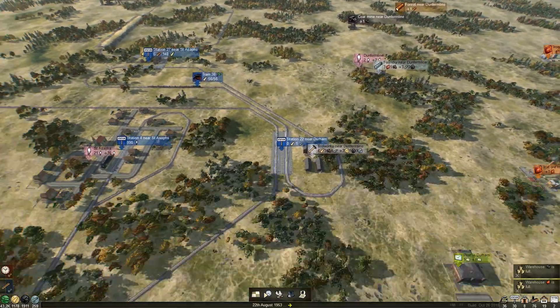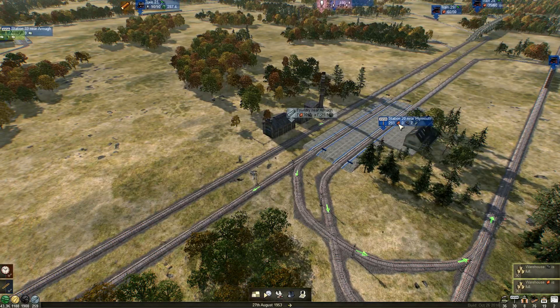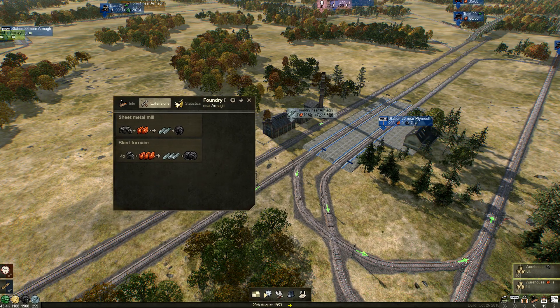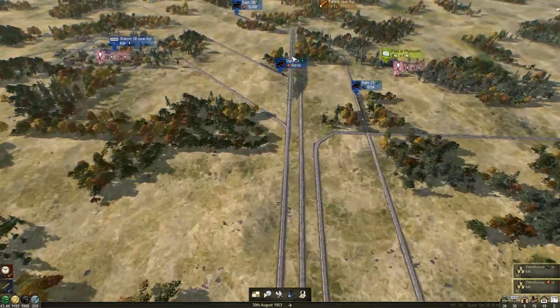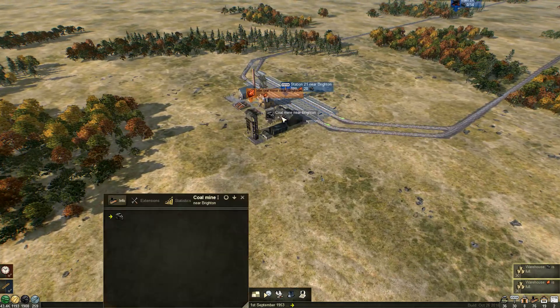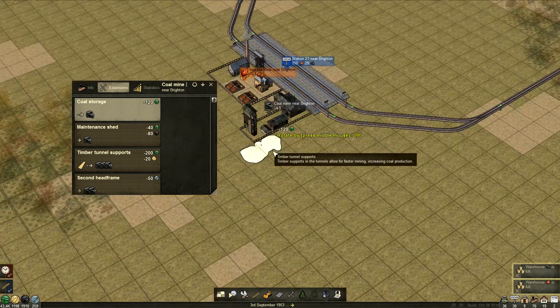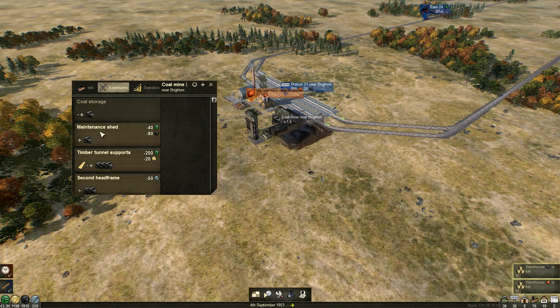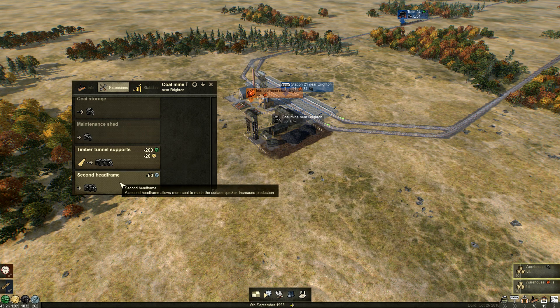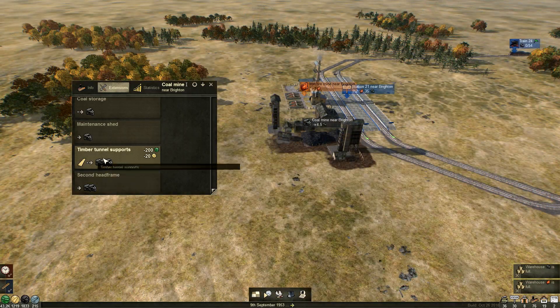We have a problem here — we have built up so much that this is unbalanced. We've got all the extensions we need but we're not bringing nearly enough coal. Let's see if we've got any extensions — we've got loads, that is silly. Let's get some extensions on the go. We'll put one of these in to give it a chance to catch up. We need to do this because we're missing out on iron.